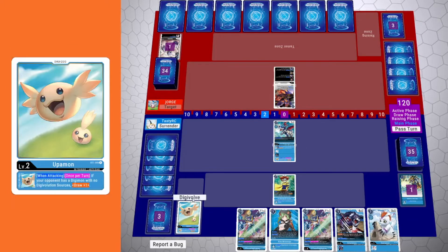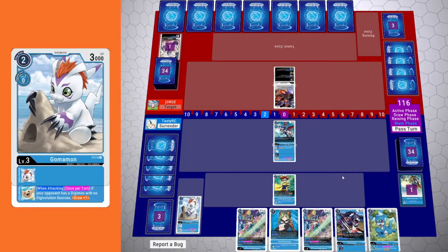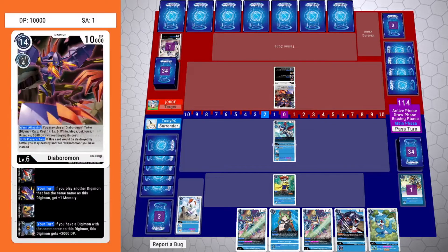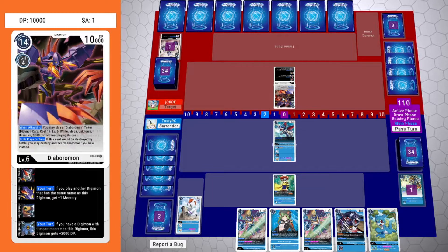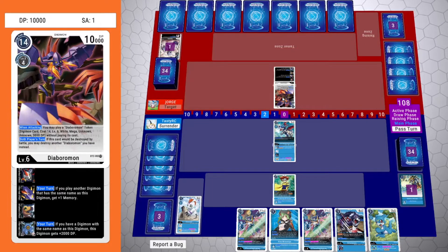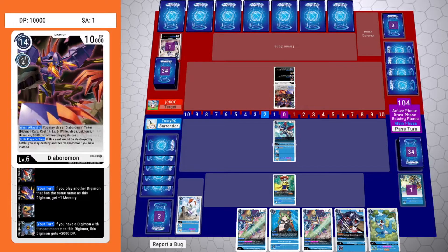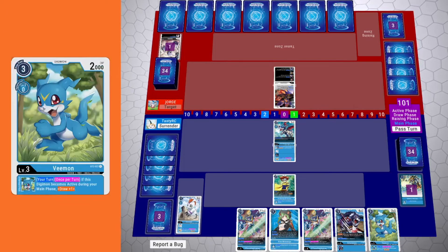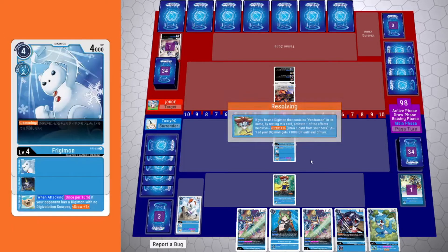My opponent does digivolve into Diaboromon. So my turn now, starting off at two memory, I get the free digivolve off of Gobamon, drawing into another rookie V-mon who is an excellent card because he allows you to draw more if you have re-stands. At this point I was double-checking the stack and how Whirlwind actually activates — it does activate by battle. I cannot attack it right now though, because it is in the unsuspended position.